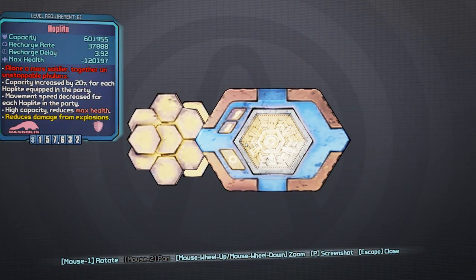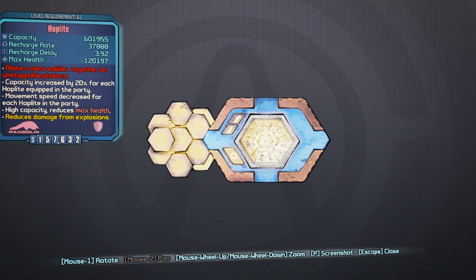Moving on we're going to take a quick look at this one. It's another special shield, a Seraph Shield known as the Hoplite, otherwise known in the game as a Turtle Shield. What Turtle Shields do is offer you really high capacity but in exchange they take away your health and quite often also reduce your movement speed. This one says capacity increased by 20% for each Hoplite equipped in the party, and movement speed decreased for each Hoplite in the party. So Turtle Shields give you high capacity but in return you lose health and movement speed.